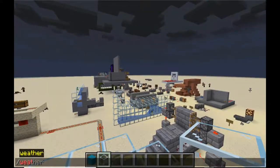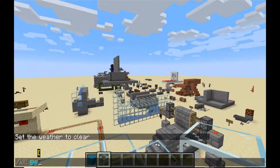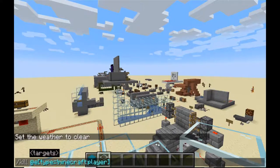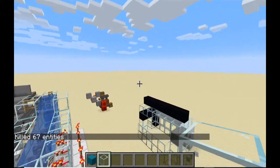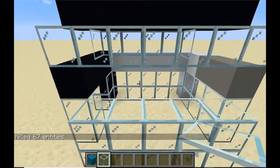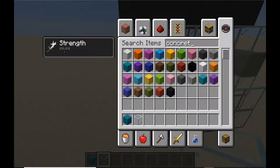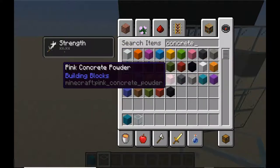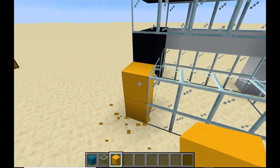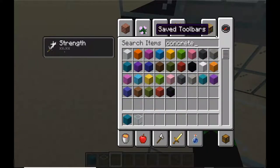This world gets so many thunderstorms. I actually created a redstone clock at one point to trigger the weather clear command because it happened so much - so annoying. I might set that up again. Anyway, for the sixth block color - yellow? I think yellow would look a little silly. Yeah, yellow looks silly. I don't want yellow.